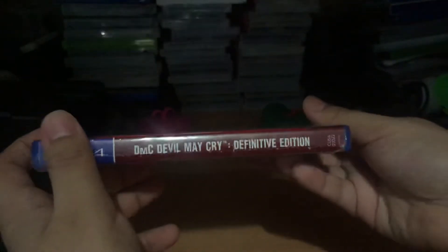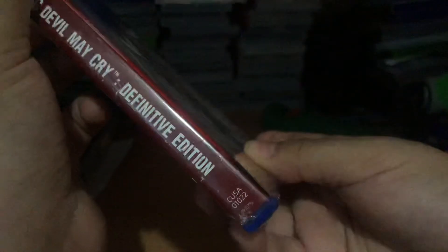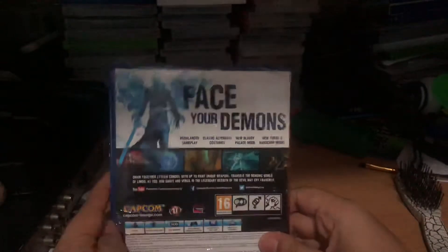For the front cover we got Dante. On the side it's a dark red with the white logo. The product code is CUSA-1022, and here's the back — 'Face Your Demons.'